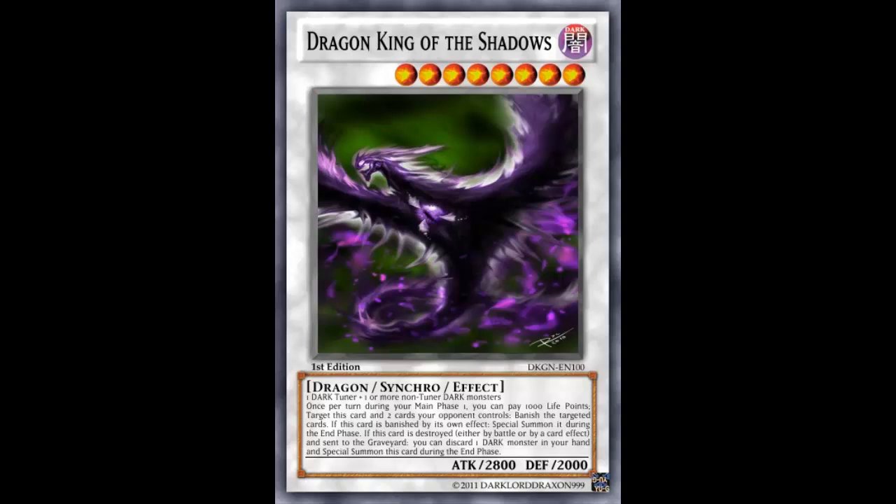And it says banish, not destroy. It does target, but at least I can banish them. So if there's something I don't want to destroy but just want to get rid of, like a Zenmaines or a Number 101.